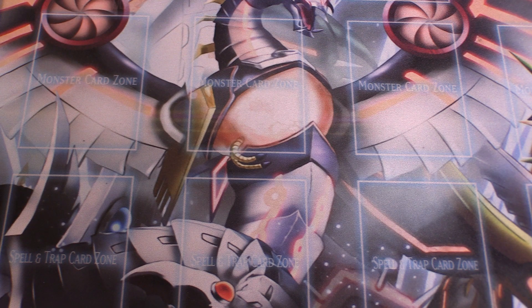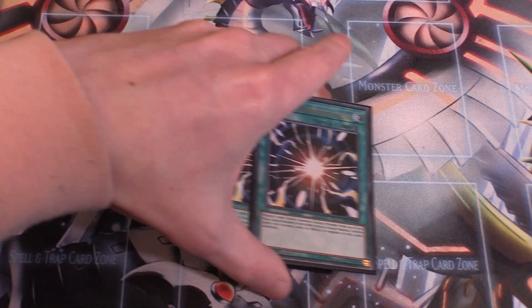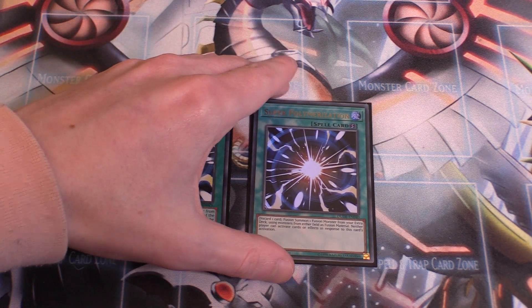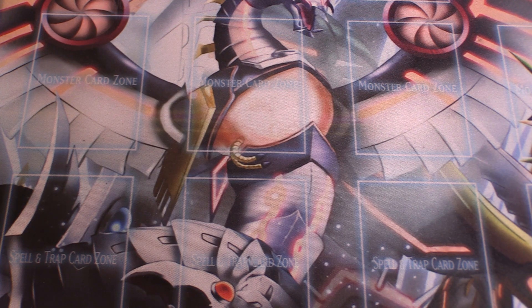For draw power, a lot of pure builds use two Duality, two Desires, and one Card of Demise. I cut it down because this deck is very consistent in itself. I only run two copies of Pot of Desires — it's limited in English so we can only run two. Banishing the top ten cards face-down isn't too much of a problem when we run so many threes in the deck, and drawing two is just too good. Rounding off the spells, we run two copies of Super Poly, which is just fantastic given the extra deck targets.